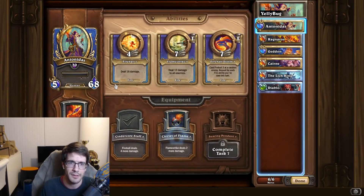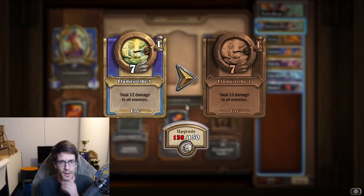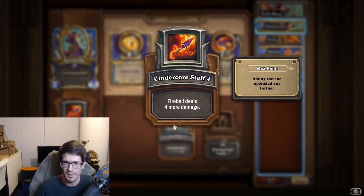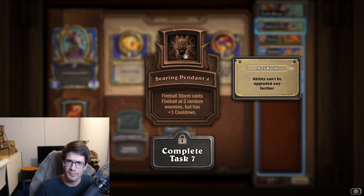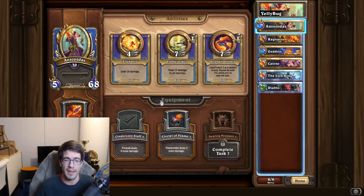Let's start off with Antonidas. Going through the abilities: Fireball deals damage; Flamestrike is AoE damage; and Fireball Storm casts Fireball at a random enemy, repeating for each fire ability you've cast this turn - there's some potential there. For equipment: Cindercore Staff makes Fireball deal more damage, Circulative Flame buffs the AoE, and Searing Pendant makes Fireball Storm cast at 2 random enemies but adds plus 1 cooldown. I've been recommended to go with Cindercore Staff and set this up as your opening three mercenaries to one-shot one or two heroes.